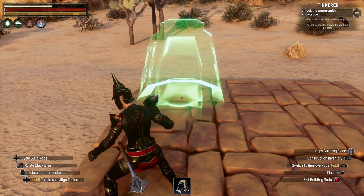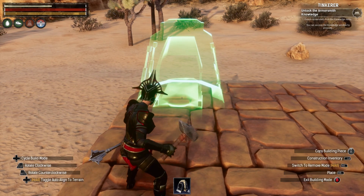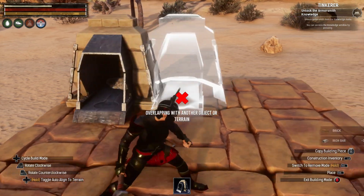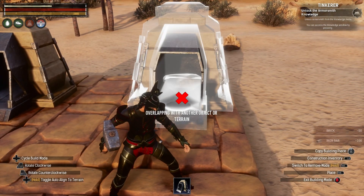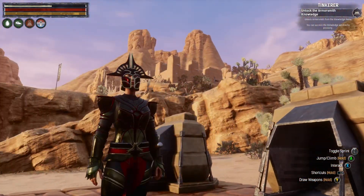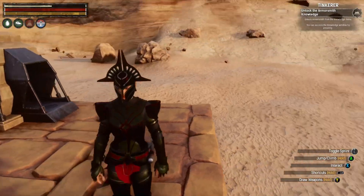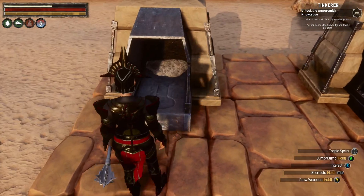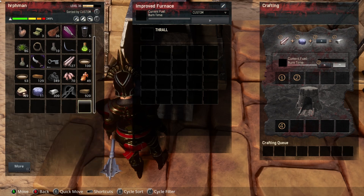All right, hey everybody, Herf here. Welcome to another episode of our Conan Exiles Savage Wilds playthrough. We are breaking ground on a new base area. We are right down below Maroon, so that's the garrison right there. This is just temporary, with the goal towards eventually turning on at least low-level purges, so I'm going to need to make a better base.